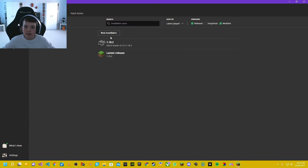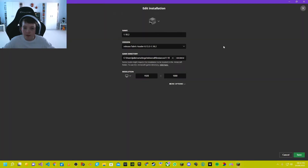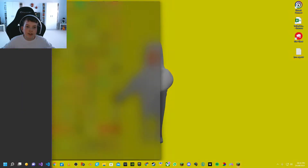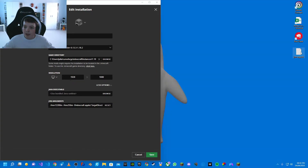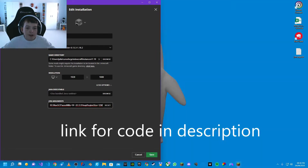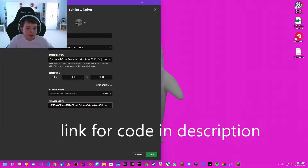Let's head over to the tab on the Minecraft launcher and click Edit on our Minecraft version, then click More Options. Here are the JVM arguments — these are additional lines of code you can add to your game to make things run differently or perform better. Let's import some code that I've created to improve the lag spikes in Minecraft.